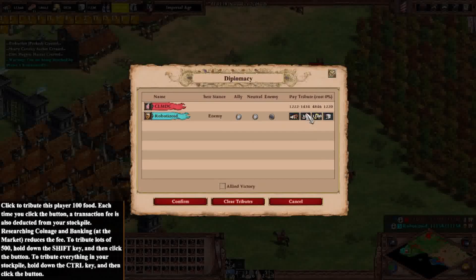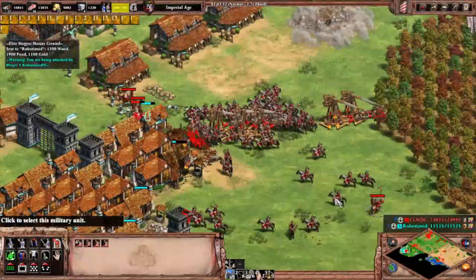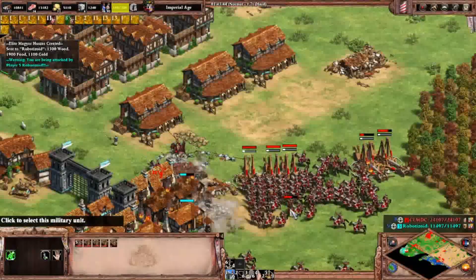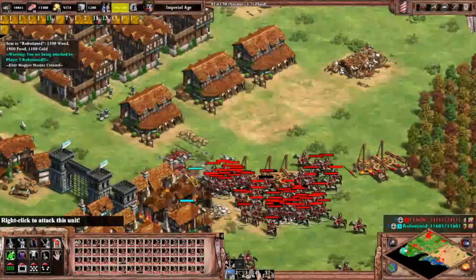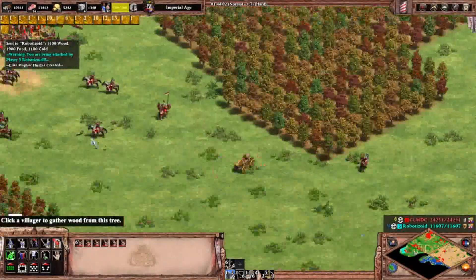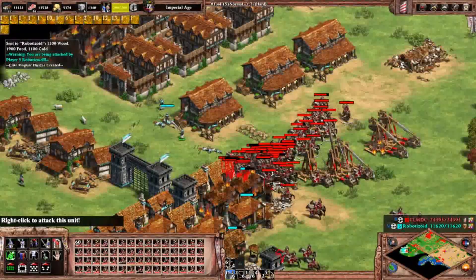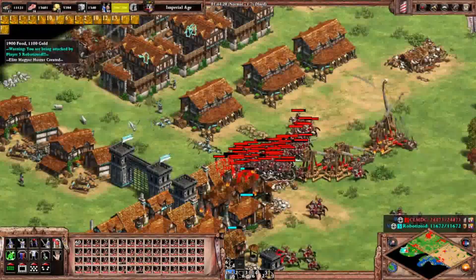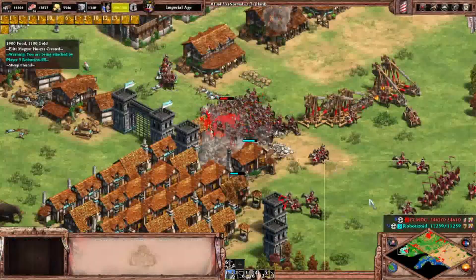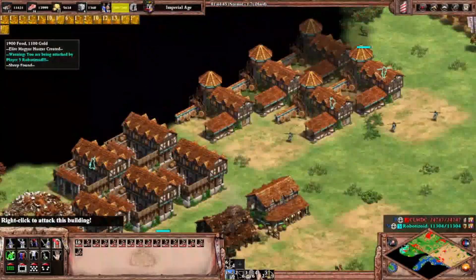I'll give Robo some materials — not half, maybe around a thousand or so. This isn't the material-giving challenge anyway. My other units are probably around here. There's more resistance. Let's get the villagers.